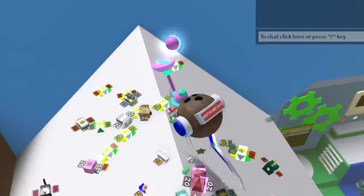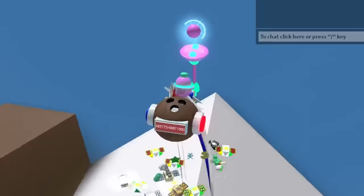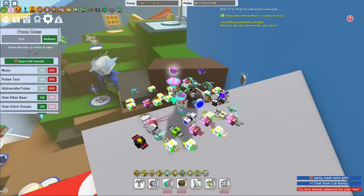Alright, so here we are — we're actually going to stay on my main account for a bit, I'll switch later in the video. Starting off, the first code is Wax. It's a pretty simple code — I've already redeemed it, but it basically just gives you five tickets and 5,000 honey.